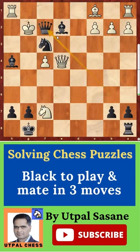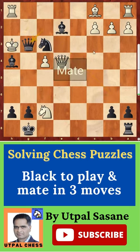That's why this is the correct one: queen f2 check, king h3, and then queen g3 checkmate.